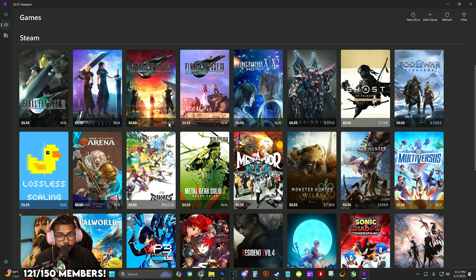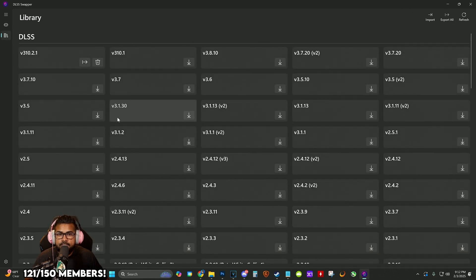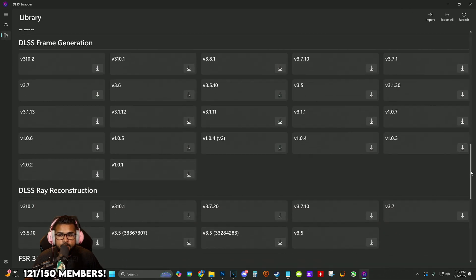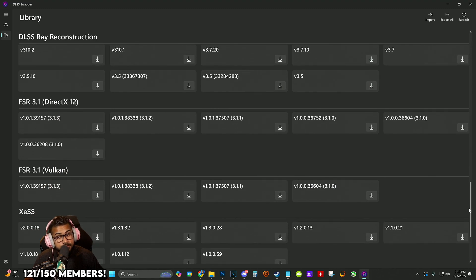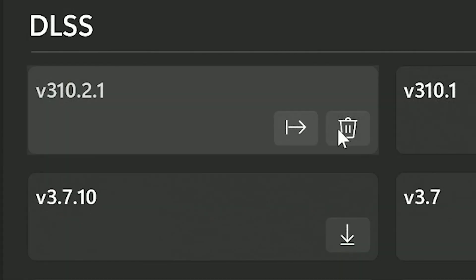The 310 version is the latest DLSS essentially shipped with the game. We're going to click on the library icon — this is the DLSS library where you can roll back to different versions. Even FSR and XESS are in here. What we're going to do is download the latest DLSS.